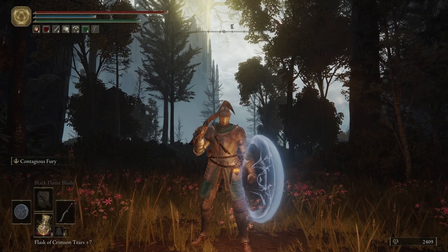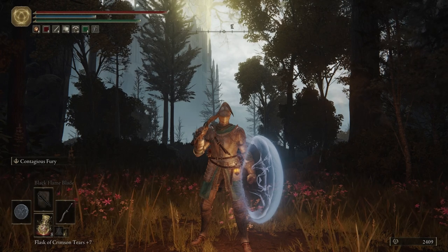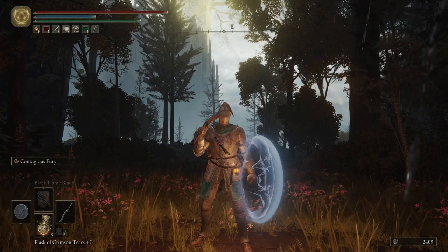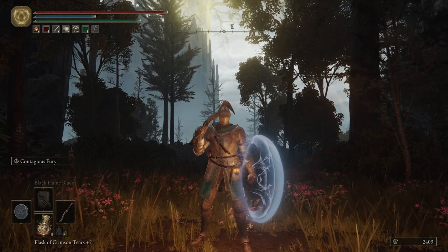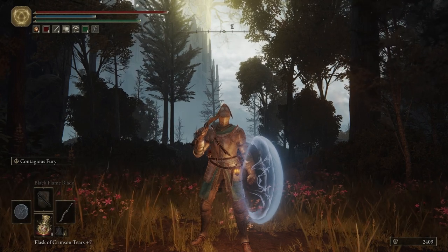All I did was farm up a bunch of runes, go to the Blacksmith, and buy the Somber Smithing Stones number 3 and number 4. And then I went ahead and bought the Talisman from them. Let's go ahead and get started with making our way to the Lakeside Crystal Cave.